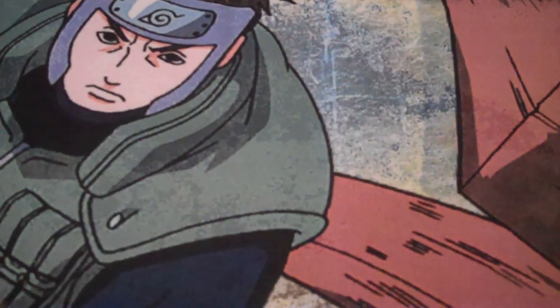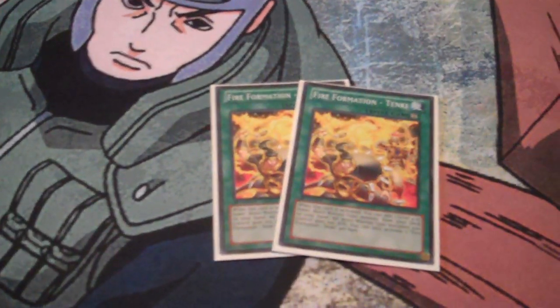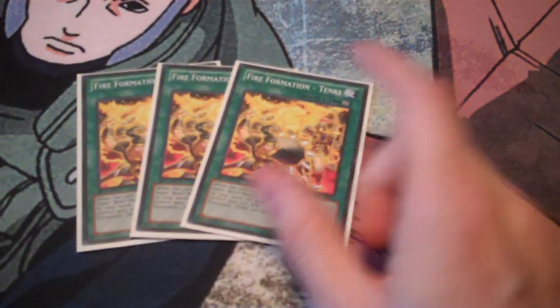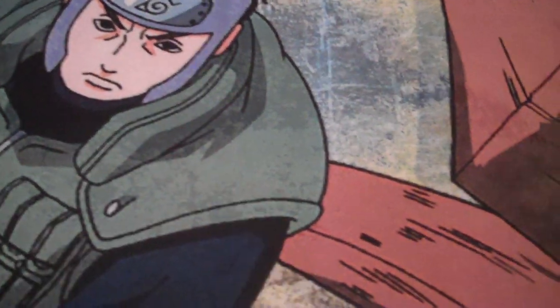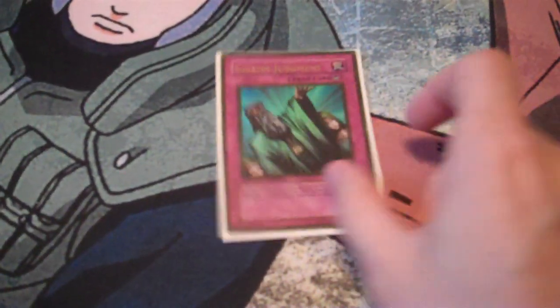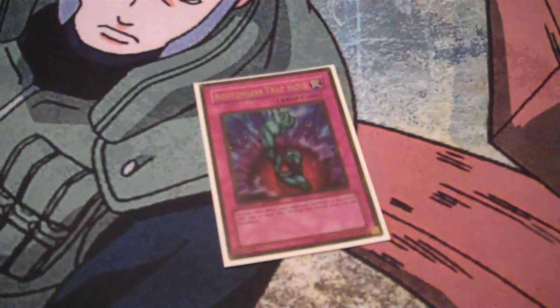Two Veilors for effect negation, one Honest for spells. Three Fire Formation — Tenki searches out my three copies of Kaus and my one Bear, and also increases their attack by 100 which is nice sometimes. It has some really ridiculous plays with Pleiades to bounce it back. Two MSTs, two Lances — Lance is probably one of the best cards in the format right now, every deck is running it. Heavy Storm, Monster Reborn, one Rhodia to search Pollux.